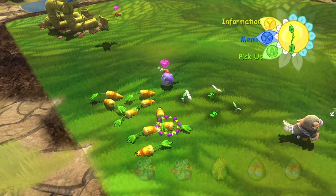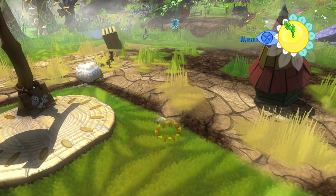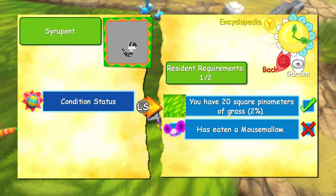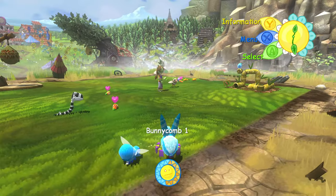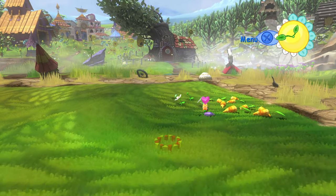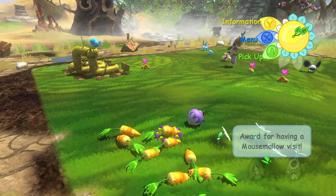Now these carrots — maybe I bought too many carrots. Like, another rabbit is going to show up at some point. There's the squazzle. That deer is still just hanging out on the outskirts, isn't it? I don't know what we have to do to get another rabbit to show up. Maybe I should spread the carrots out — have one at each corner.